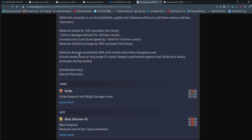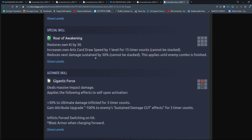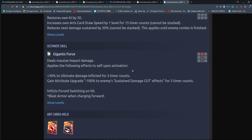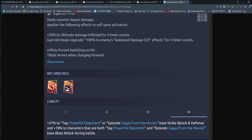Reduces damage by 40% until combo ends when changing cover. He has knockback to long range on covers performed against strike arts, and you can only combo into blue cards from there. His blast arts restores ki by 5 upon activation. His green card — Blaster Cannon — deals massive impact damage with a faint chance, restores ki by 30, increases card draw speed by one for 15 counts, and reduces the next damage sustained. His ultimate applies: plus 30% ultimate damage, minus 100% enemy sustained damage cut effects, inflicts force switching on hit, and adds blast armor.